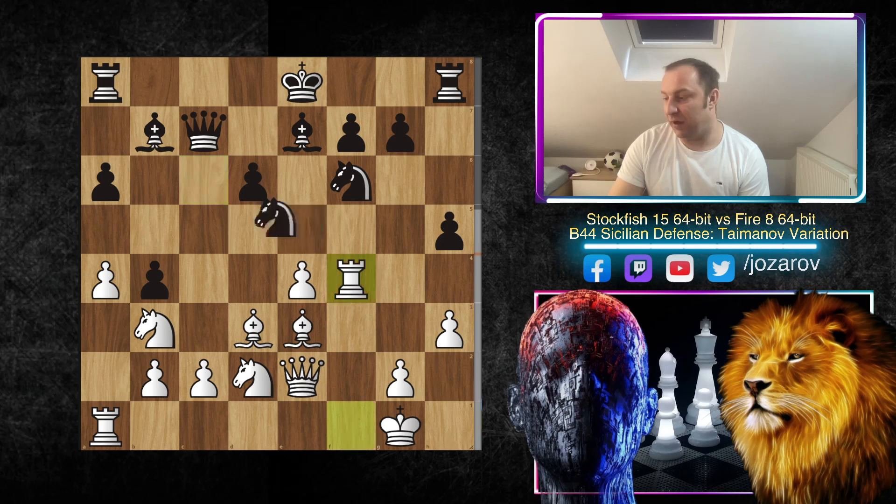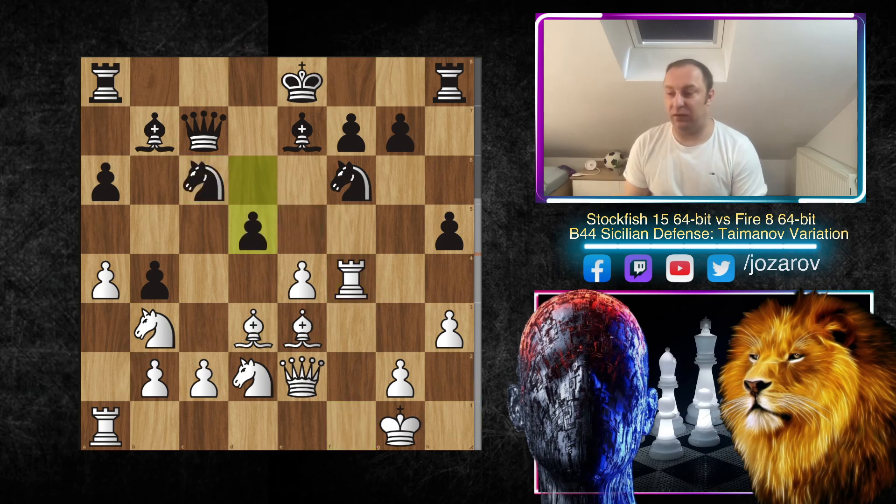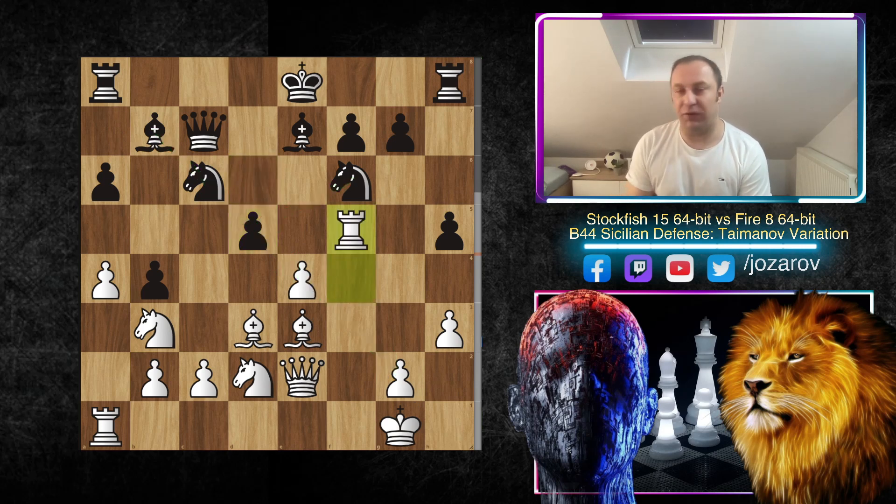What Stockfish is trying to do is attack the f7 square. If Black tries d5, this would be a suicide — there's this rule in chess that you should maybe break in the center but you should first secure the king. This is a perfect example of how you should not break in the center, even though you have good control of the center with the knight and bishop. It would be a suicide because Stockfish has prepared a beautiful tactic — that's why the Rook to f4 move was so important.